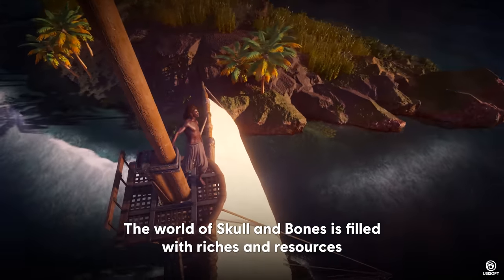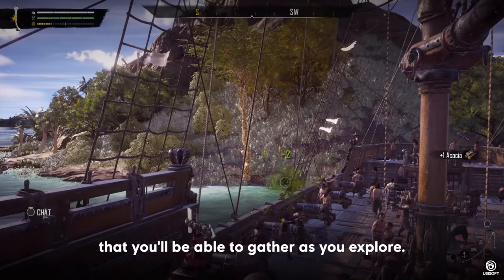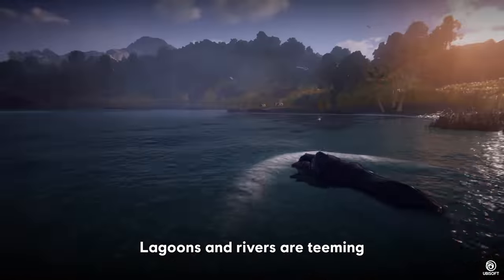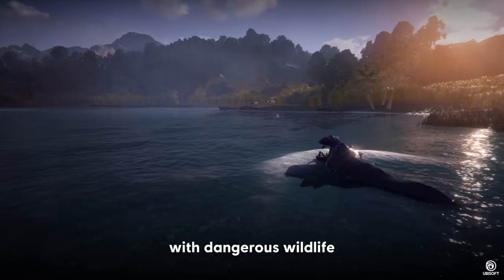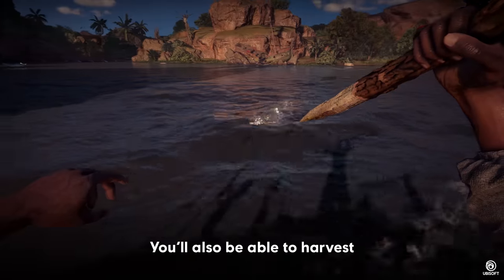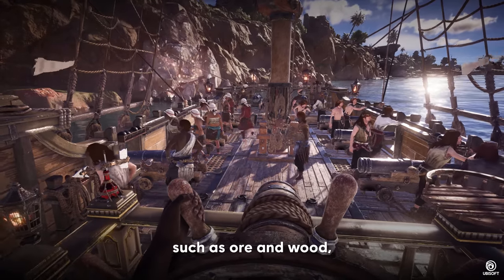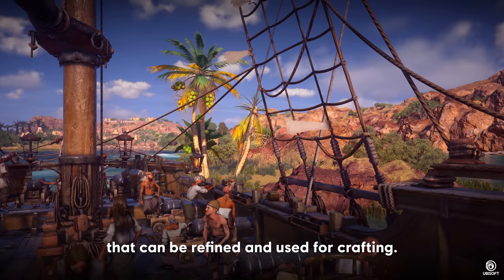The world of Skull and Bones is filled with riches and resources that you'll be able to gather as you explore. Lagoons and rivers are teeming with dangerous wildlife that you can hunt for animal skins and meat. You'll also be able to harvest a variety of raw materials, such as ore and wood, that can be refined and used for crafting.